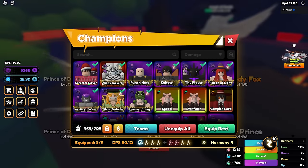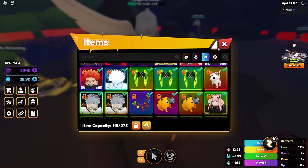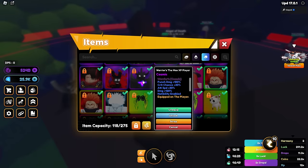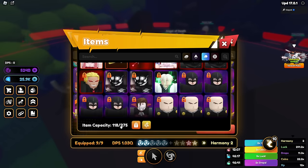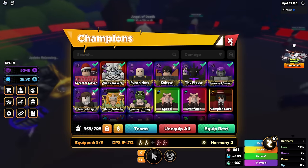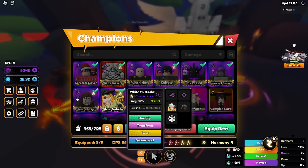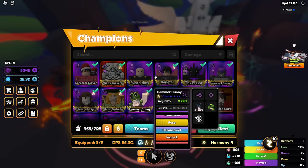Is he level 220 yet? Yes sir, level 220 — let's freaking go! We no longer really have to beat the boss, so we need to switch to our luck team. Let's get the right skins on him again — Falcon of Light. There we go, we're all the way up to 85Q damage! That is absolutely ridiculous. It's gonna be even higher once I level up the rest of my units. 14Q, what's his boss DPS? 27Q boss DPS.